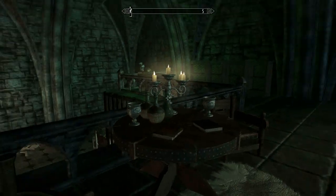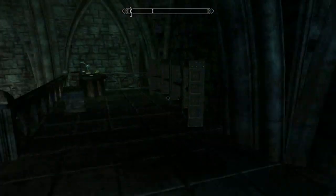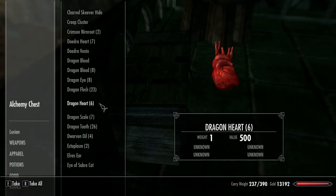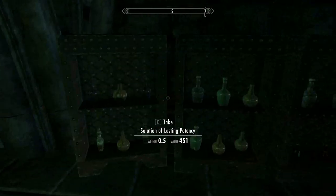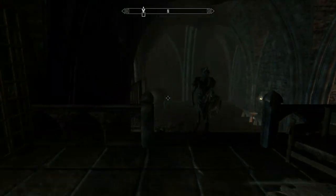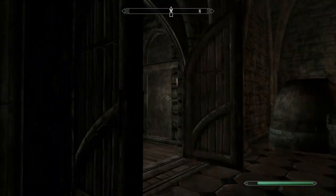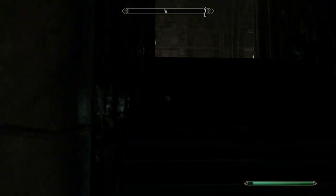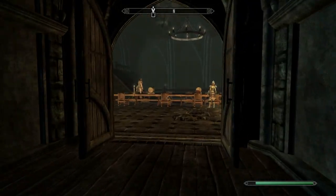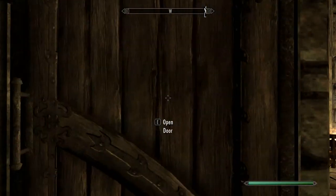Upstairs, you have your enchanting table and then you have your alchemy lab, where you can store all your different ingredients in the alchemy chest. You have several potions that come stock with it. So it's a nice little player home, nice little base. If you're a vampire type character, it will fit right in with your playing style.